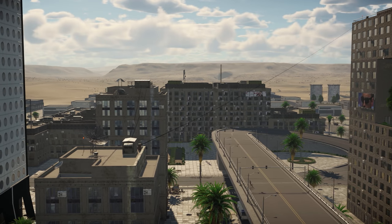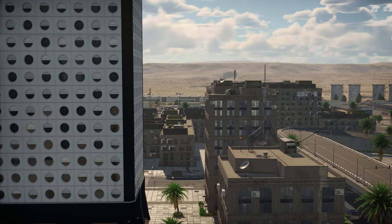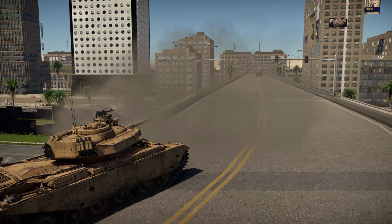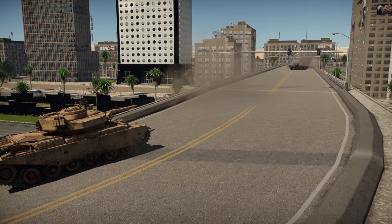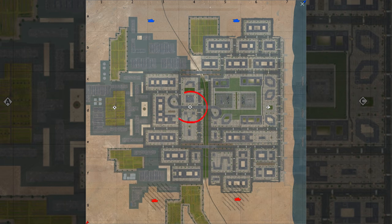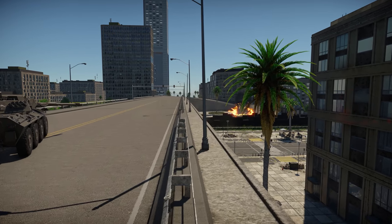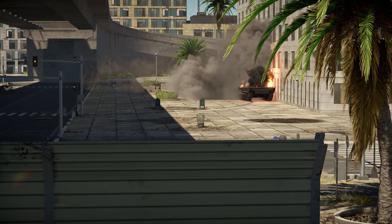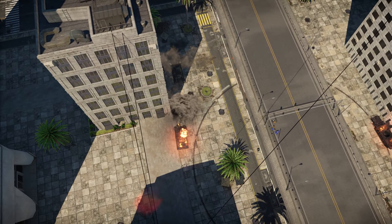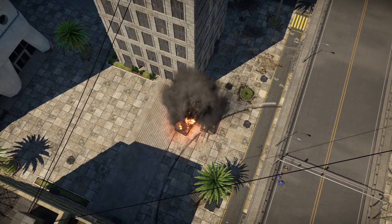Moving further east, we see the urban sprawl thicken with some office buildings springing up. A large road junction is built right in the center of the city among them, and right beneath it we see Point B. You can capture it both on the ground and above it, but chances are you'll need to clear it thoroughly first. The walls do provide some cover, but there are still quite a few firing lines.